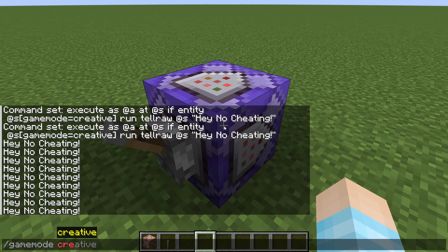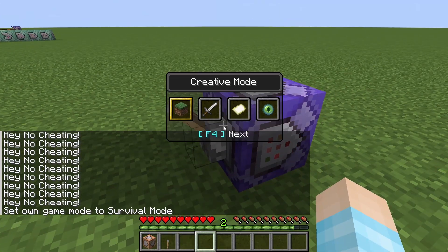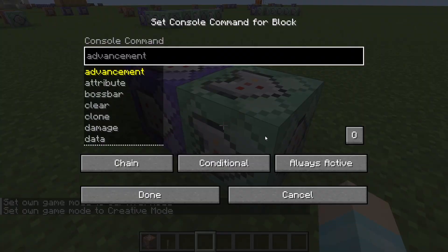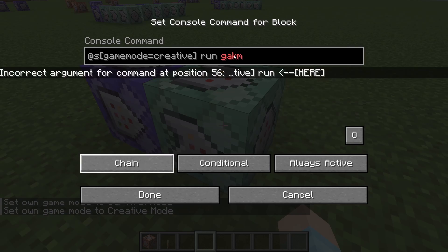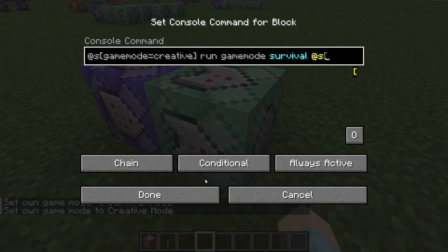So if you go back to survival, we won't get punished. Now back to creative we go — we're going to make it a little more nice. We're going to make this conditional, always active. We'll take this entire command and paste it here, and we're just going to run gamemode survival at s.